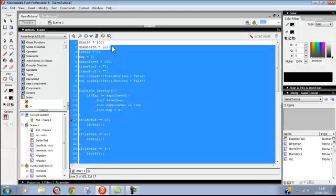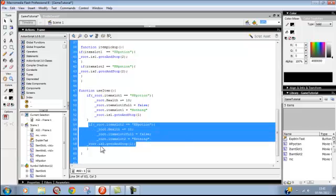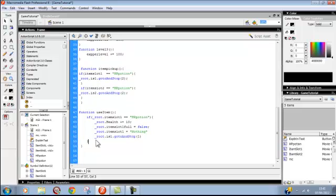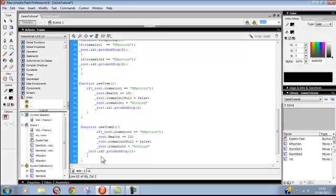Hello there. In the last tutorial series we left off and there was a little glitch in the inventory system, and we're going to fix that now. The reason that is, we need to move this and make a function — use item 2 for the second slot — and put that in and that should do it.